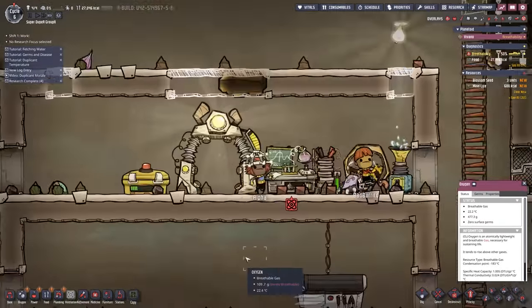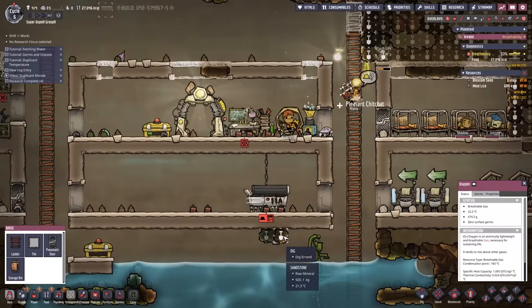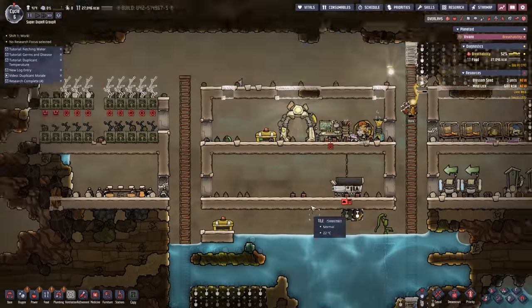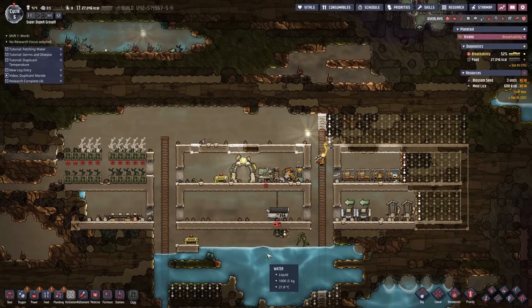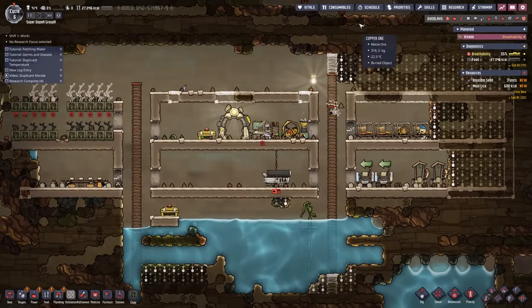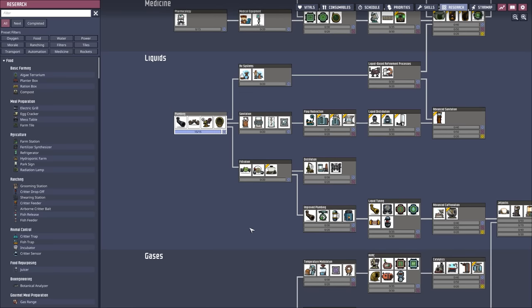Hey there, my name is Pravis, and welcome back to more Oxygen Not Included in the SuperDuper Grouper base, which we are currently building out at a reasonable good pace. We have a lot of the basics set up already — bathrooms, bedrooms, a great hall. We got some farms that are currently being planted, and we're just waiting on a few skill points before I can start making some of this food last a little bit longer, which will be great.